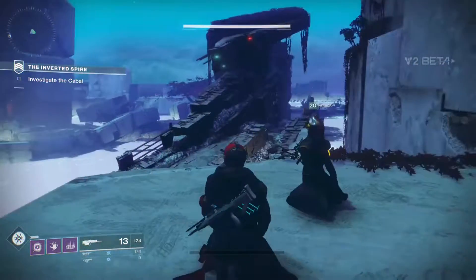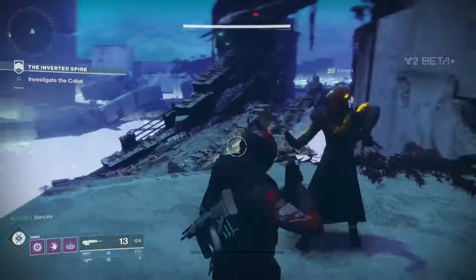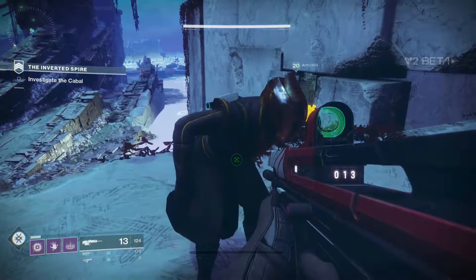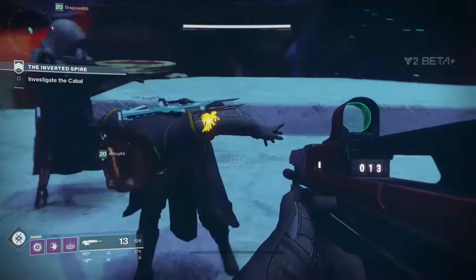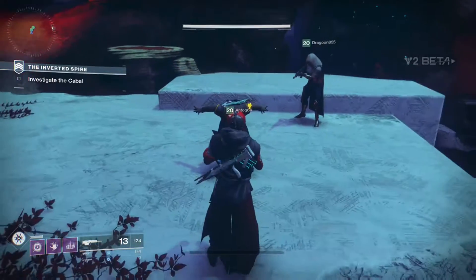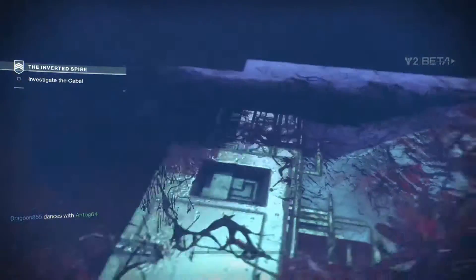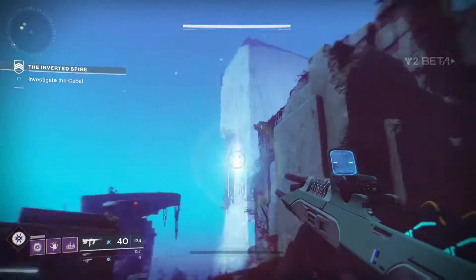The strike we gained access to was the Inverted Spire. Basically, the Red Legion — which is the main enemy faction in Destiny 2 — have placed a bunch of dig sites around this planet called Nessus. You have to go and prevent this Vex Mine from awakening, and stop the Red Legion from destroying it and taking its power to use against the Guardians. It's honestly really, really fun.